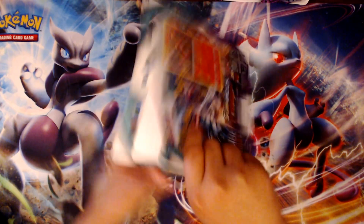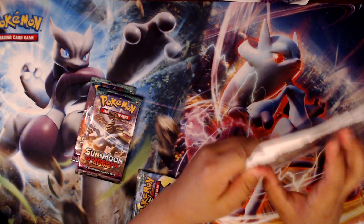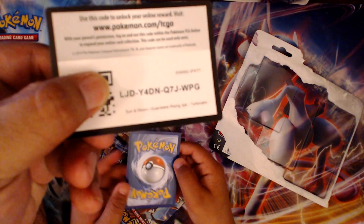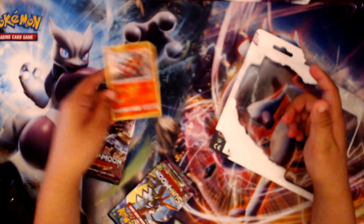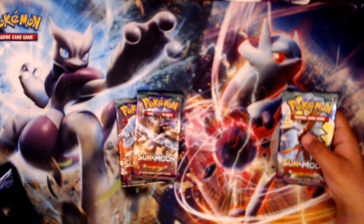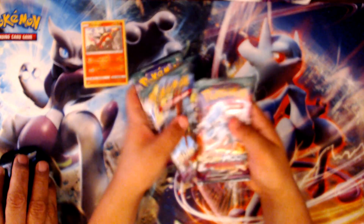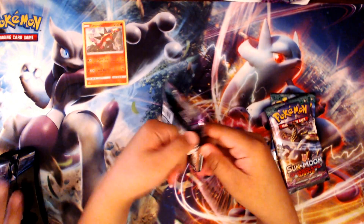I hope I get a new GX that's coming out. I hope we can get the DCE — Double Colorless Energy — in here. Be careful. Here's the card from the front. Let's see what we start off with. I'm going to go to Ninetales. Hard to open.